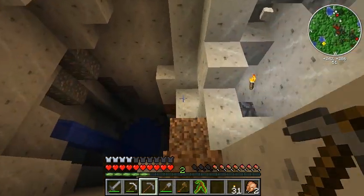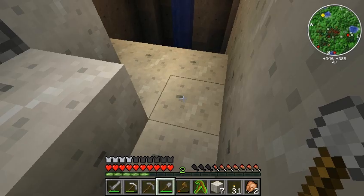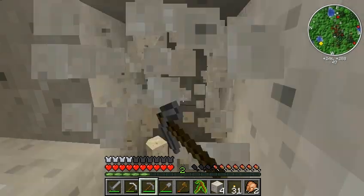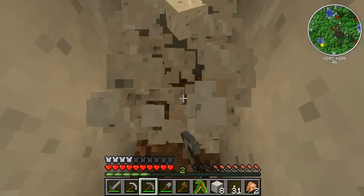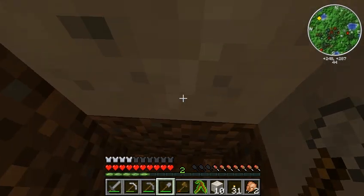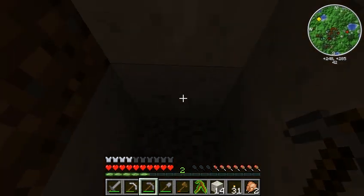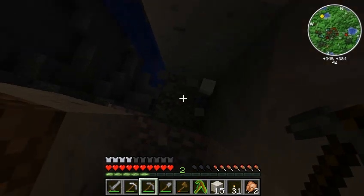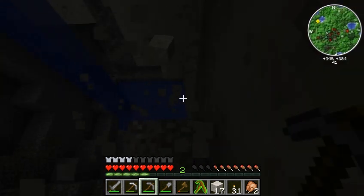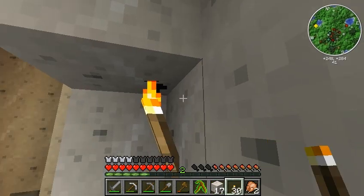Looks like my cow's finished cooking. Let's keep going down a bit. Lots of marble - it tends to show up in naturally occurring caves, so in places like this you'll tend to see a lot of it. It's got an EMC value of just one, so it's just like cobblestone as far as Equivalent Exchange is concerned.